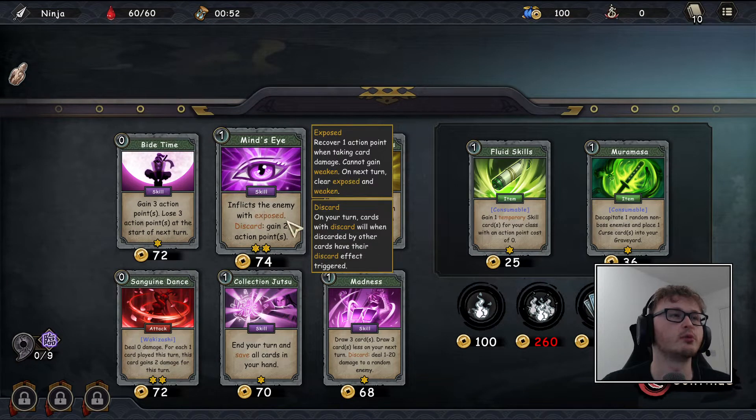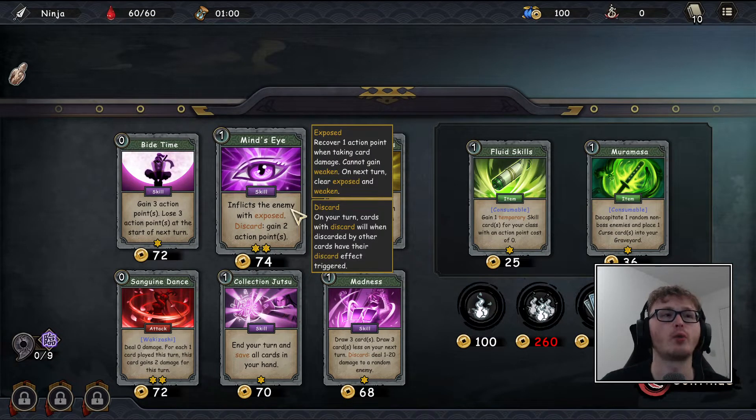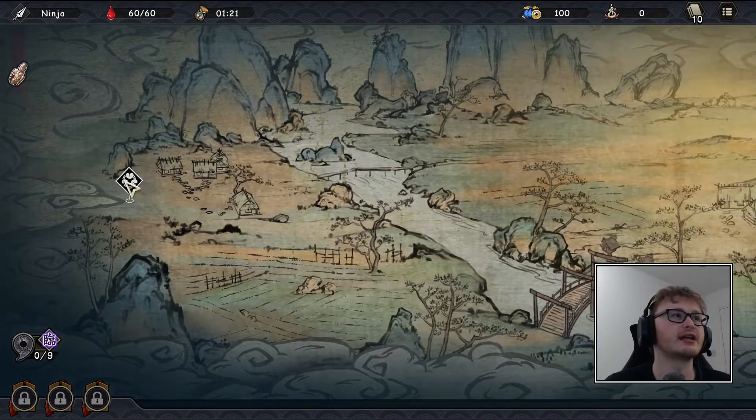The character also seems to have a discard mechanic — cards with two actions. This card will inflict the enemy with 'exposed,' which means we recover one action point when taking card damage. Instead of playing the card normally, if you target a discard on it, you'll gain two action points. That's basically how I think the character works.